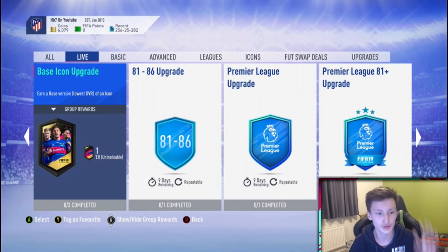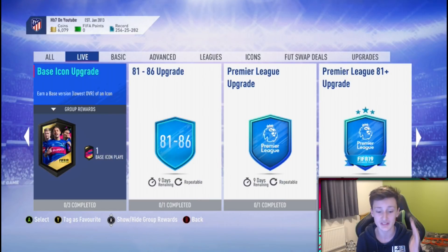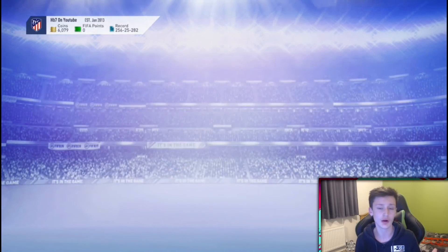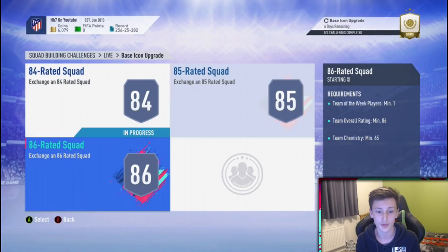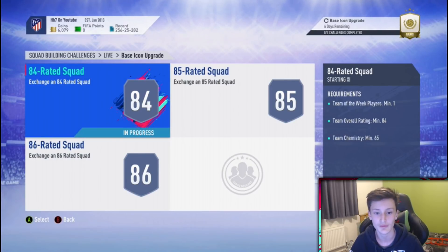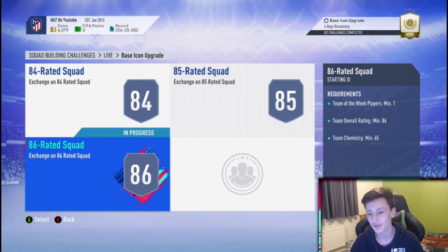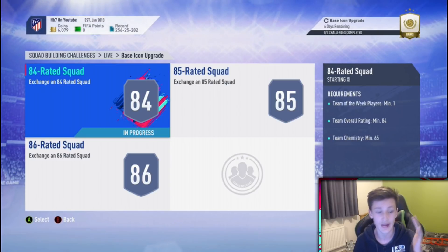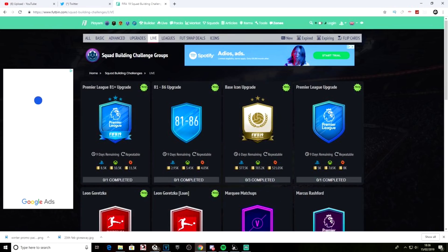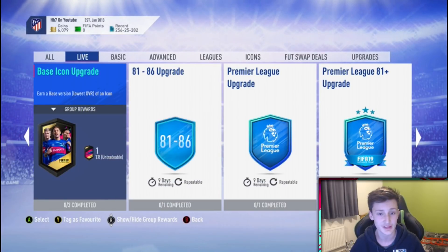You clicked on this video to see how you can do the base icon upgrade — the newest SBC we just dropped at 6pm, a lot cheaper than usual. Look at the requirements: you need an 84-rated team with one inform, an 85-rated team with one inform, and an 86-rated team with one inform. So overall you need three informs plus an 84, 85, and 86 team, costing around 65k for all three.